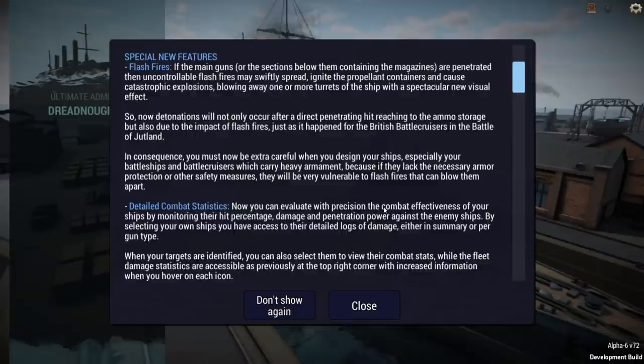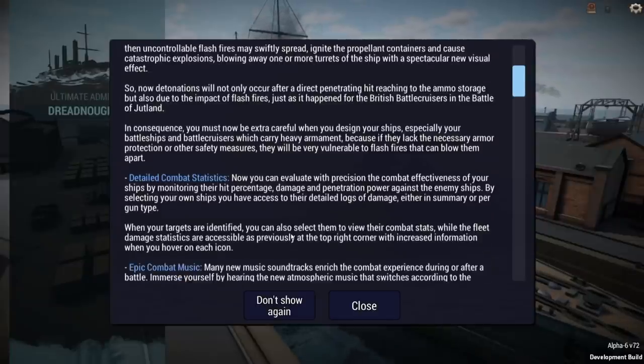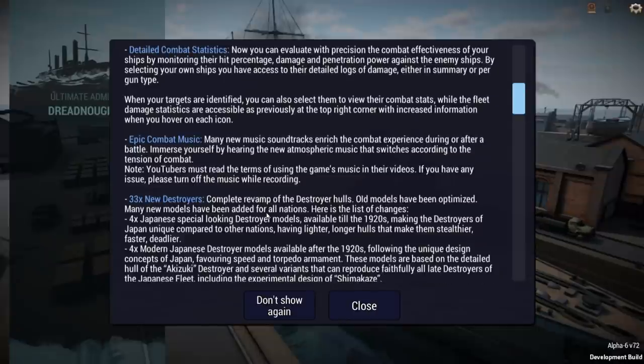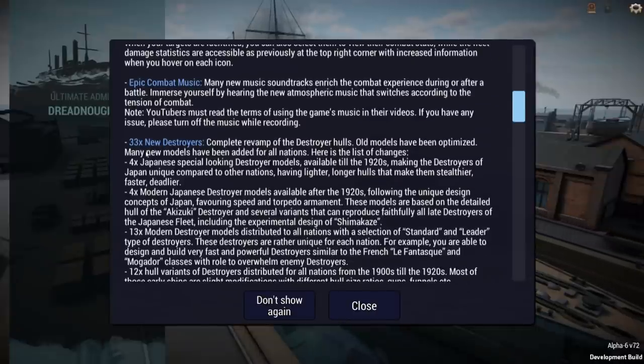You can evaluate with precision the combat effectiveness of your ships by monitoring their hit percentage, damage, and penetration power against enemy ships. By selecting your own ships, you have access to their detailed damage logs. There's also music, which we won't explore due to copyright issues.